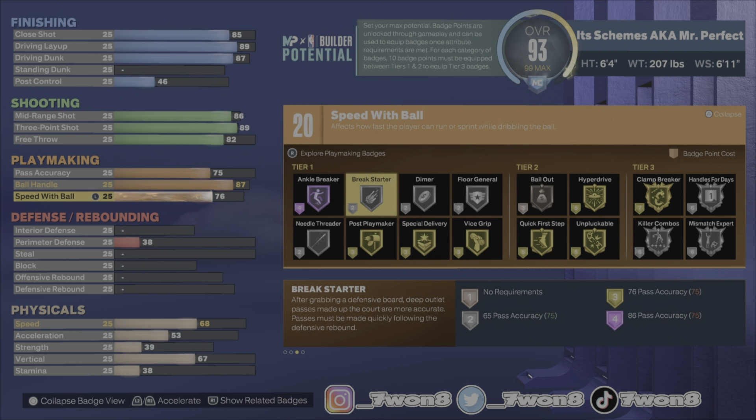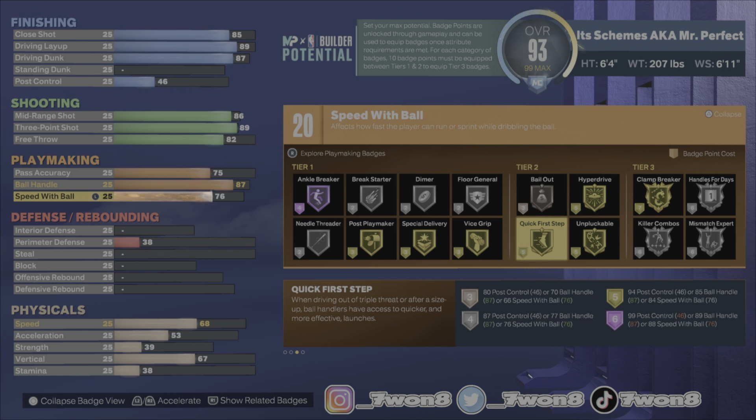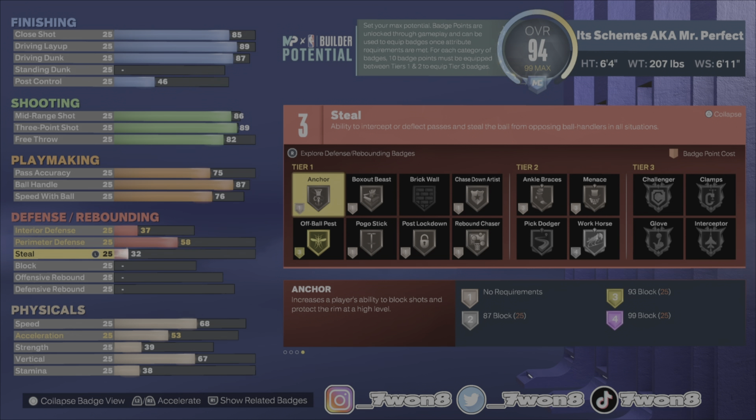We are dribbling, we are dunking, we are shooting — we are an offensive threat replica build. Look at these badges: you get Gold Finishing, Gold Shooting, Gold Playmaking.